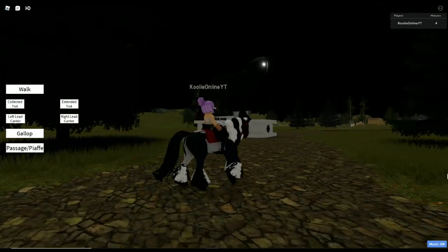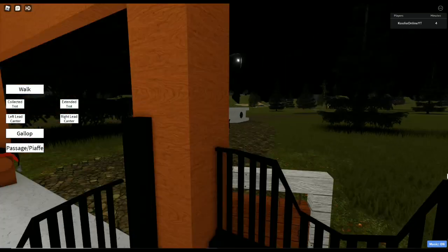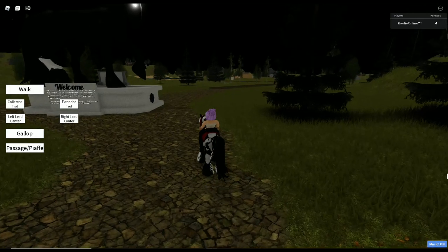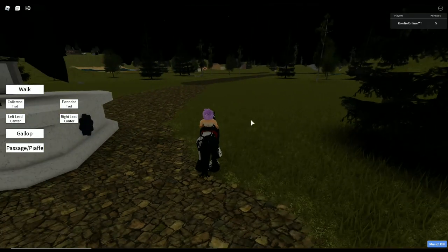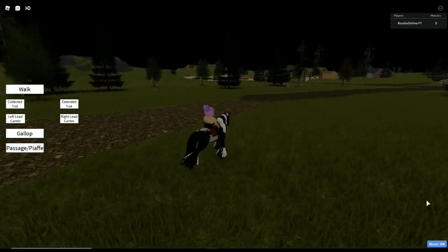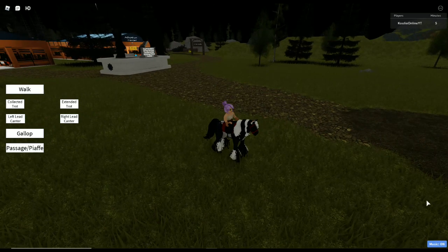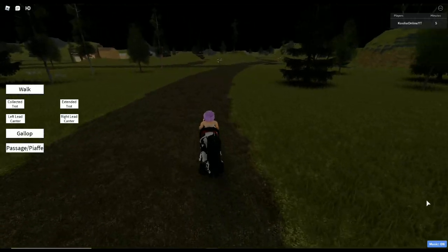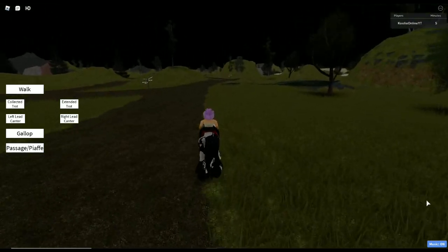Oh wait, it's actually a statue of a horse - I didn't notice that. It's nighttime so it would be a little tricky to see everything. But that's a statue of a horsey! Velvet, I'm going to take very good care of you. We're going to do a left lead canter. There is a trail there, and there is an adoption center behind us as well.